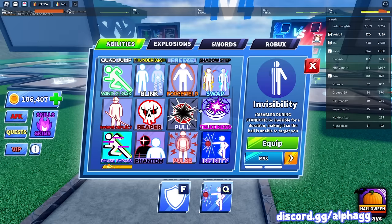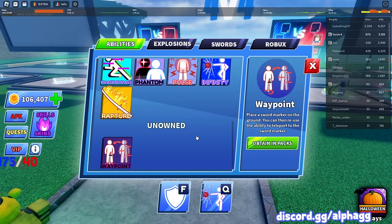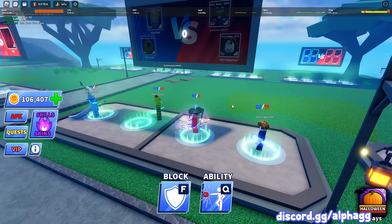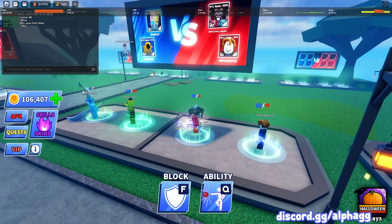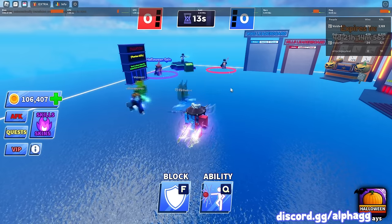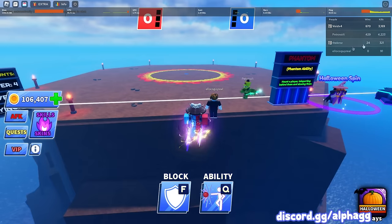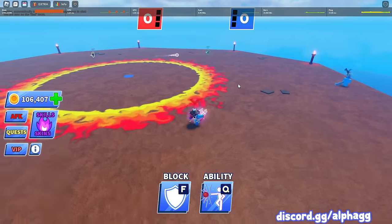We still have to do freeze, wind cloak, blink, swap, raging deflect, reaper — though I feel like I shouldn't use reaper either because it doesn't really work in stand-down, just like invisibility. I still have to use telekinesis, phase bypass, phantom, pulse. I don't have waypoint and I'm not sure if it's ever coming back. Let's hop into this 2v2 game — I got a pretty good guy on my team and there are good guys on the other team too.